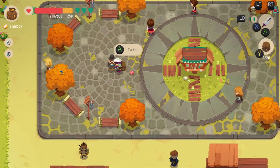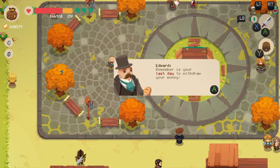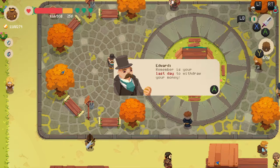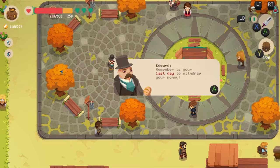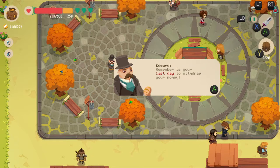We have to talk to the banker now. We can't just open the shop yet because I need to open up shop as well — I have so many items, I'm almost to the brim and I don't have anywhere else to put my stuff.